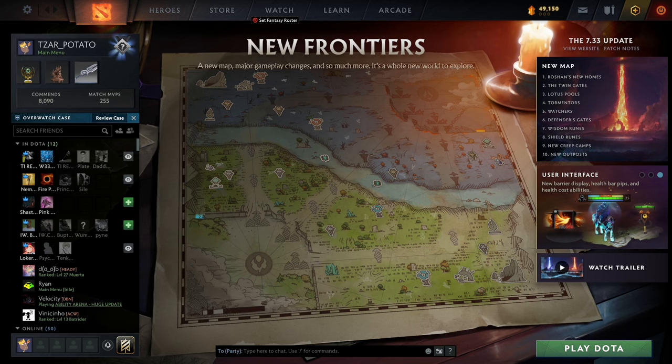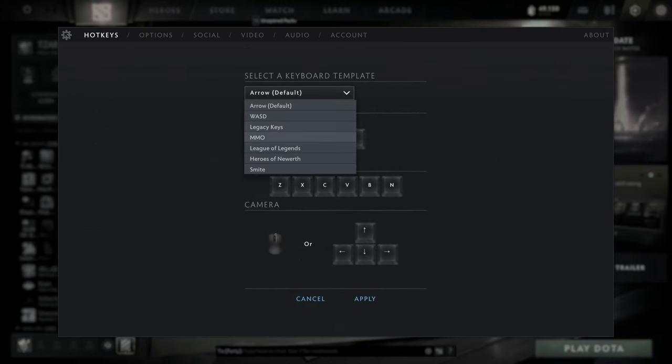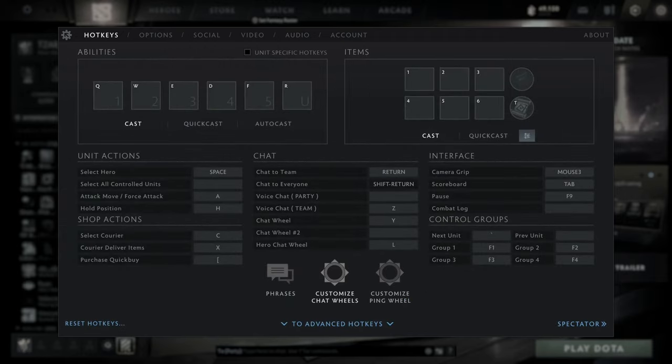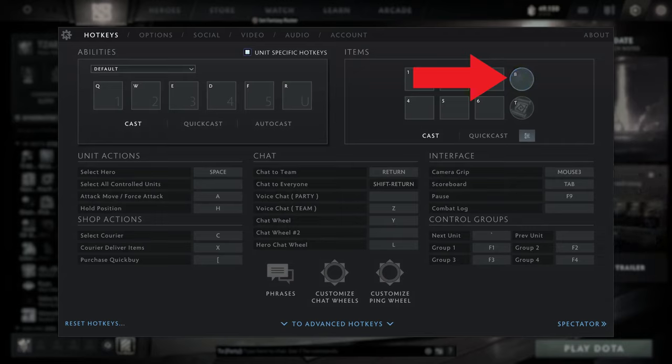Before you hop into your very first bot match, you should have your settings set up properly. First, reset your hotkeys to a League of Legends default. This should set up your abilities and items to hotkeys you're used to, but if not, change those here and here. With unit-specific hotkeys on, you can alter the hotkey for each hero individually. Change this item hotkey to your trinket hotkey, and this one to your recall. Quick cast if you want it, though I wouldn't recommend it.